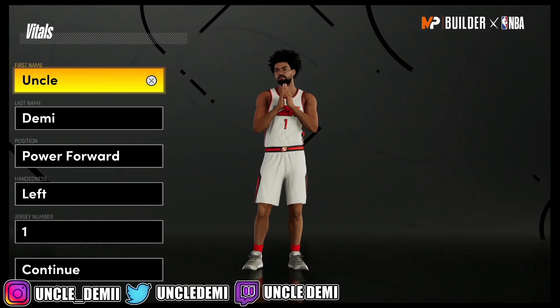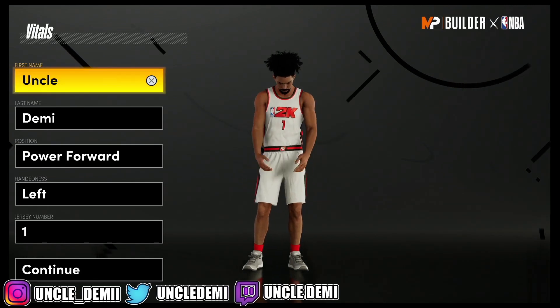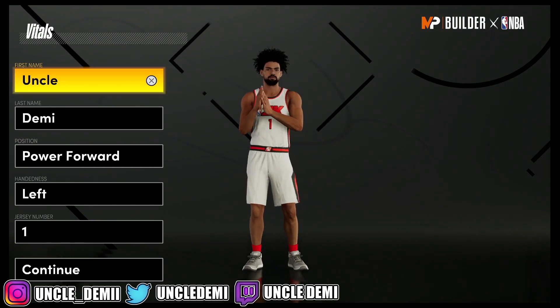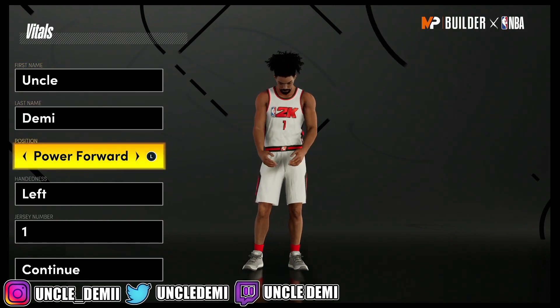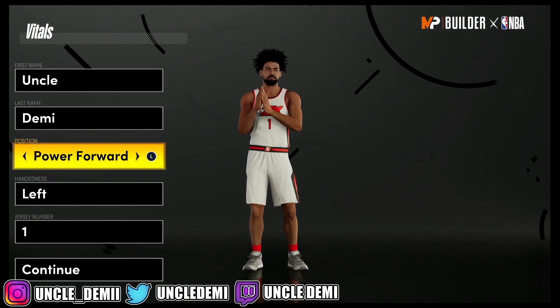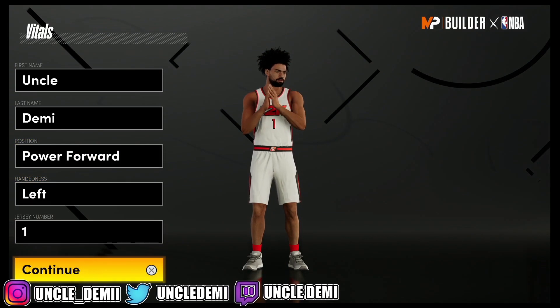Today we're gonna talk about the point power forward position. This is like that pure yellow pie chart that most people are accustomed to at the point guard position. But as usual, when you're making a power forward, and just in general with the new current gen setup, you can make builds extremely better than in previous 2Ks, and this point power forward is no different.